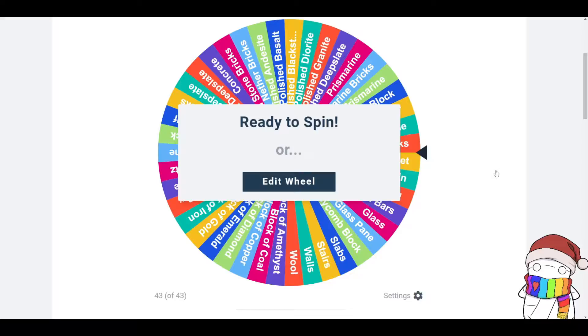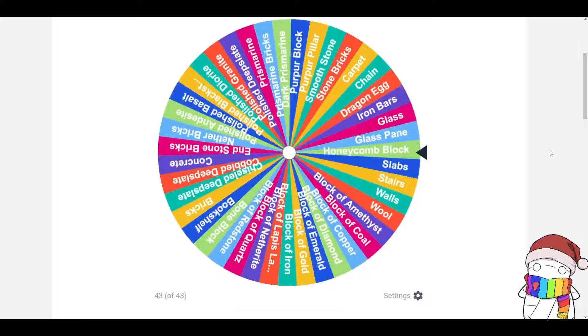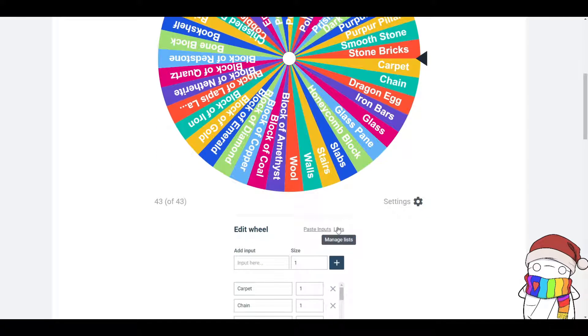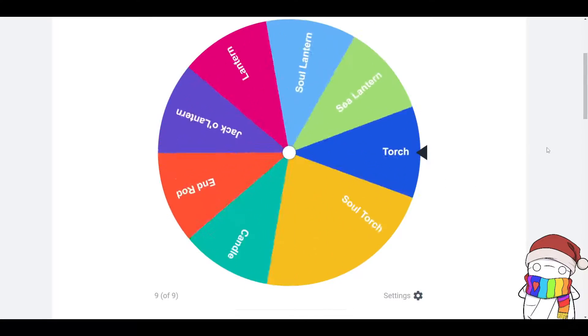We move on to the building block wheel, and as you can see there are so many different blocks that we can use. I hope it's something good. Oh, purple pillar! So these are blocks that you can get in the End, but of course we can't go into the End, so those aren't technically natural blocks.